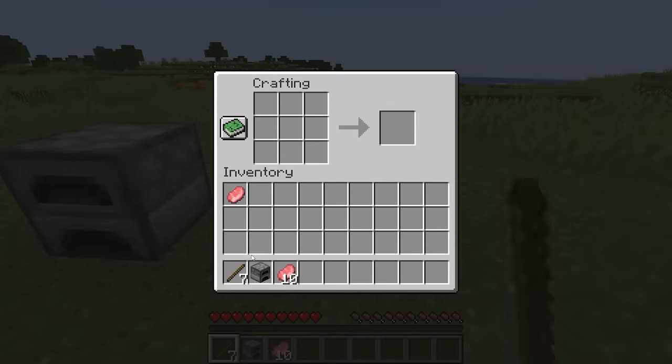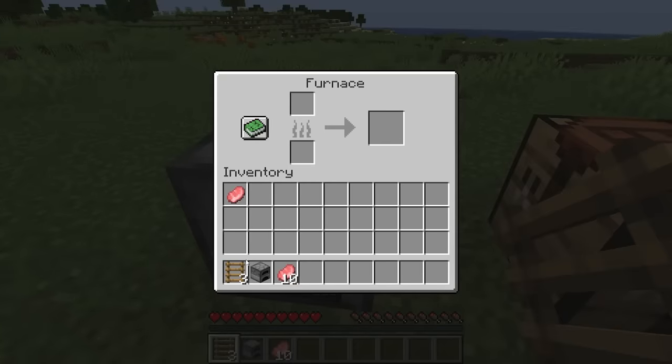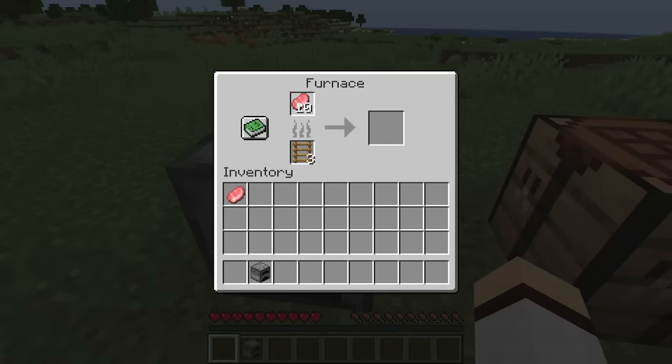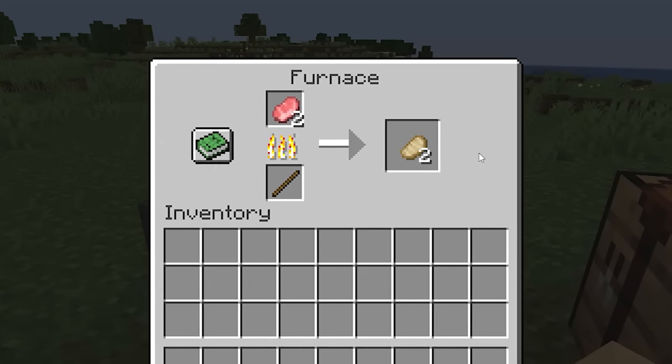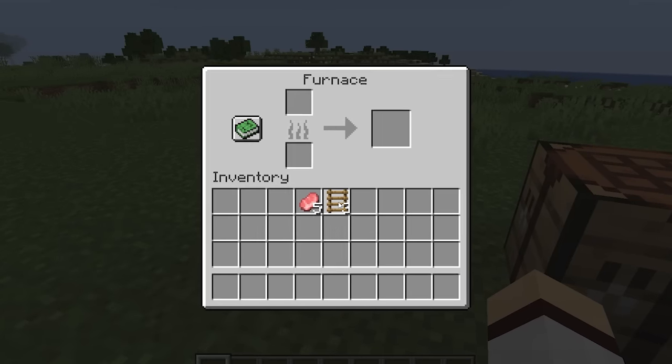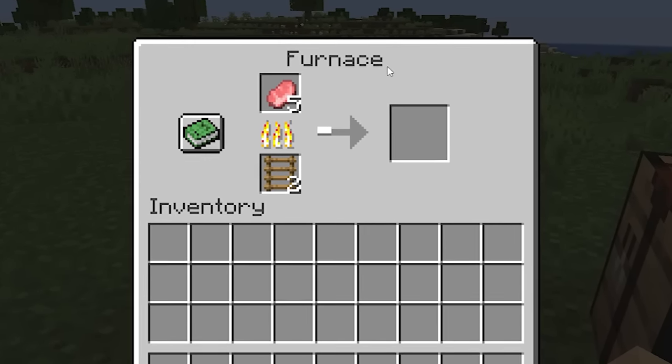In Java Edition, sticks can be crafted into ladders to gain a slight bonus in fuel efficiency when using a furnace. Seven sticks can smelt 3.5 items in a furnace, whereas if you use those seven sticks to craft three ladders, 4.5 items can be smelted instead.